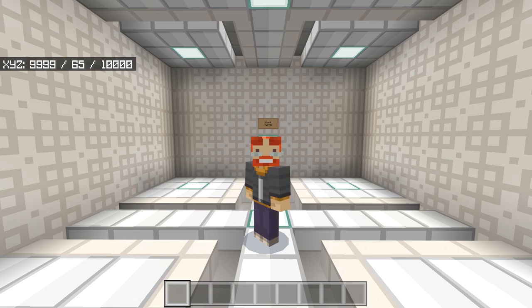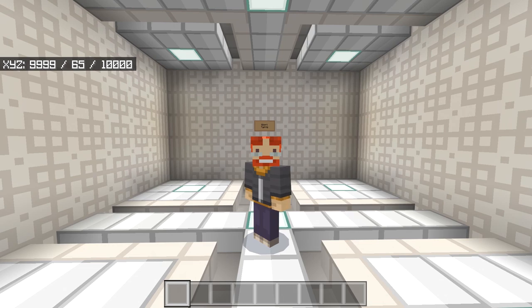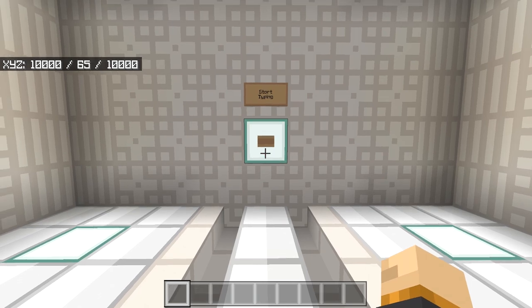Hello my friends, my name is Forge and welcome to a brand new video. Every once in a while I like to look at really cool command block creations, and today we're going to be looking at a working typewriter that was made by Withnout. Down below in the description you'll find a link to this map. I really wanted to show you this because within command blocks there are a lot of really cool things that you can literally make inside the game.